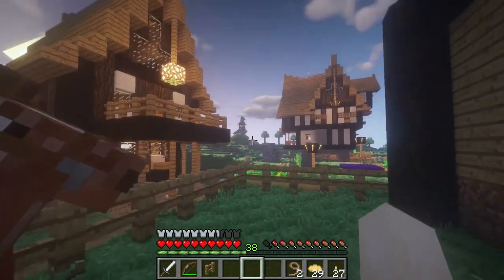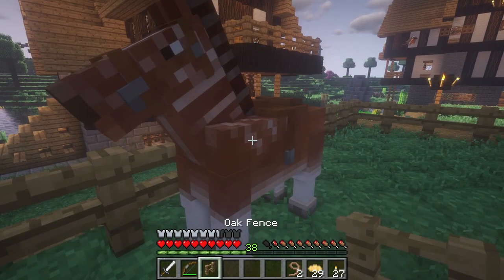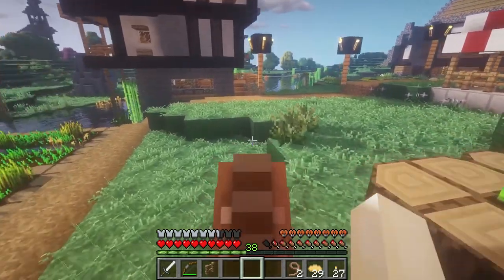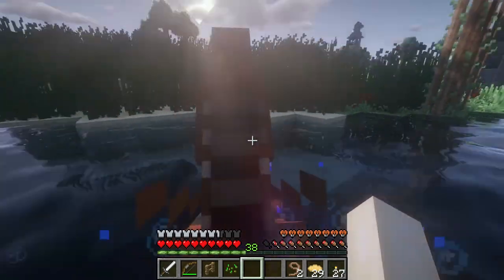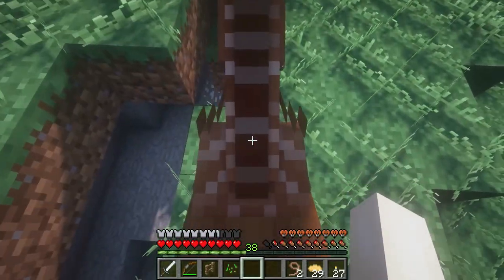I keep seeing this witch's tower or something over there — I think we should definitely go check that out today. I have a fence and a lead, and I think we're gonna give Cinnamon a little bit of a break. She more than deserves it — it was a lot of work for her to get here. We're definitely going to be taking one of our new horses there.